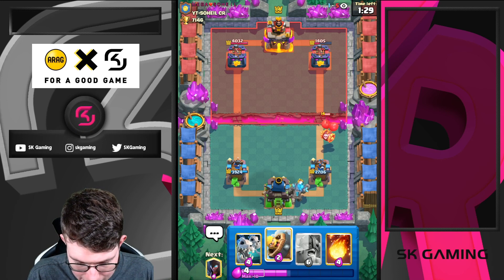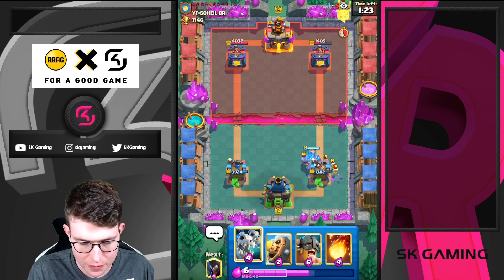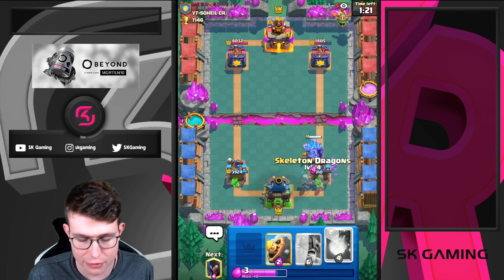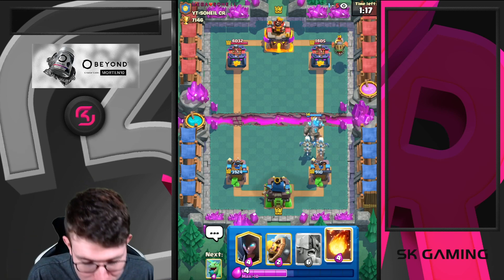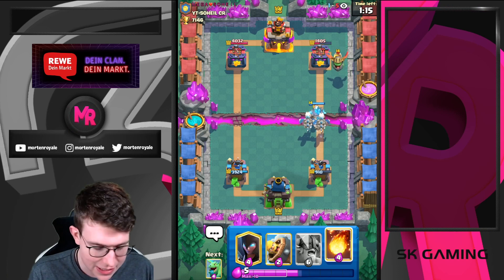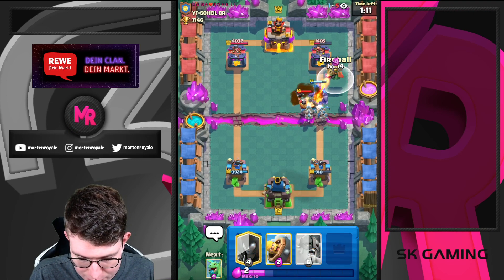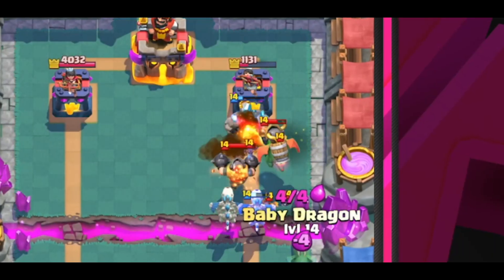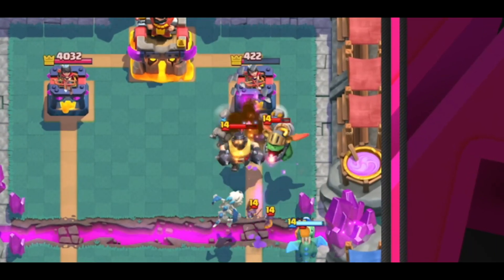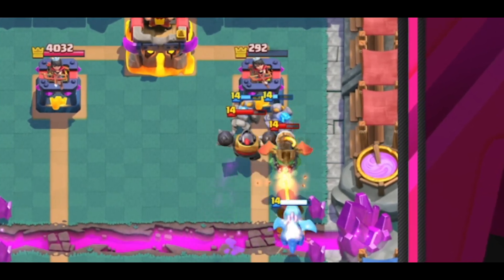I'm just going to let it go. Why? Because the Golem will tank. I think two Skeletons also. I just want to make sure he's not pressuring the opposite lane. At the 1-1 situation, if we go the same lane it's impossible for him to break through. So I'm just playing casual defense. Let's go for a Fireball here. I'm just going to go Baby Dragon here — the Golem gets the tower down.